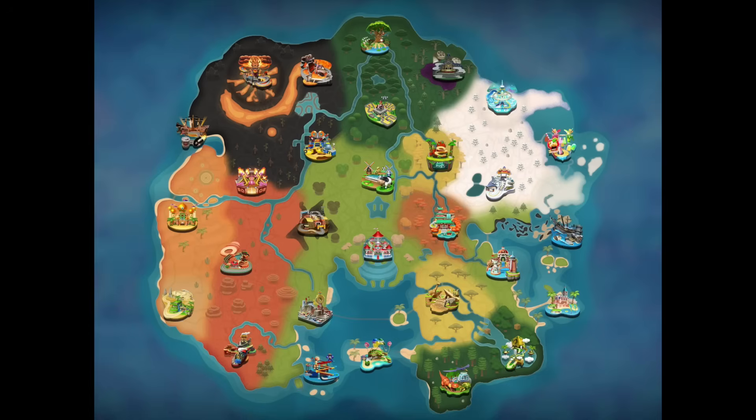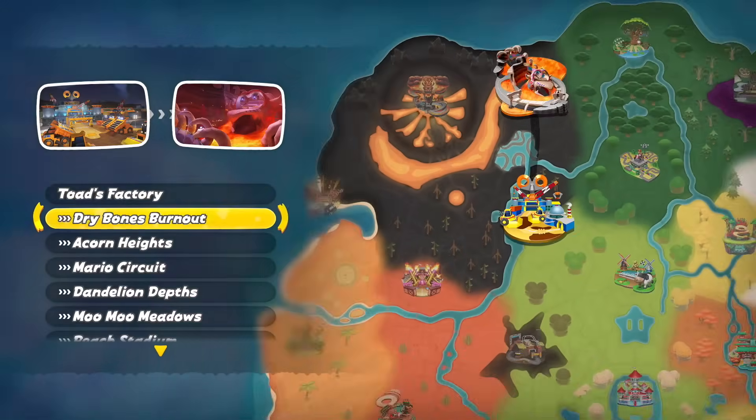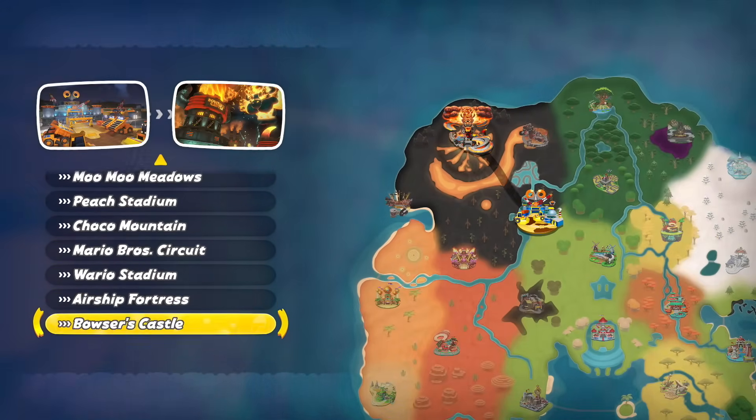Taking a look at the map itself, can you guess which track has the most outgoing and incoming paths? If you guessed Moo Moo Meadows, you're wrong — but totally reasonable given its central location. It's actually Toad's Factory, with a total of 11 paths. I found this rather strange considering the track feels pretty closed off.